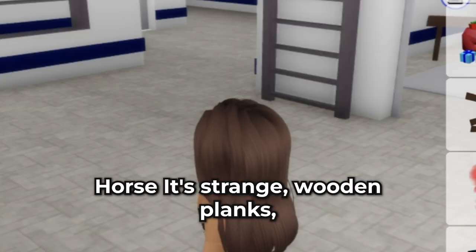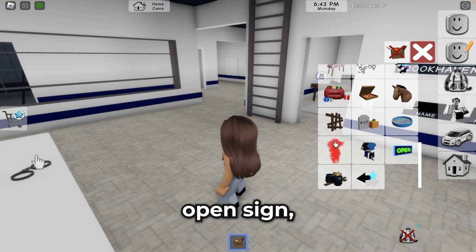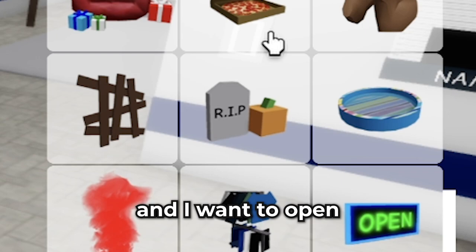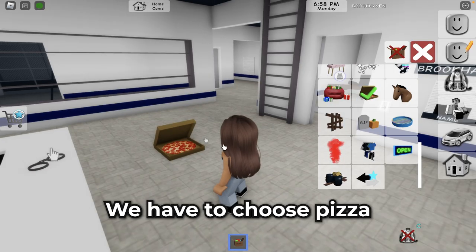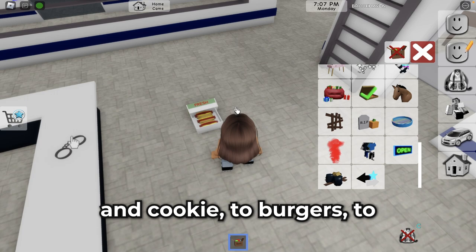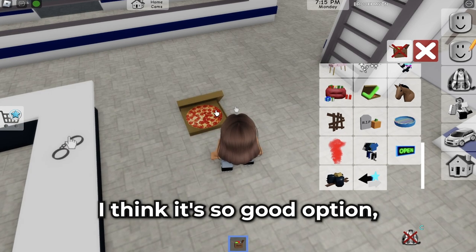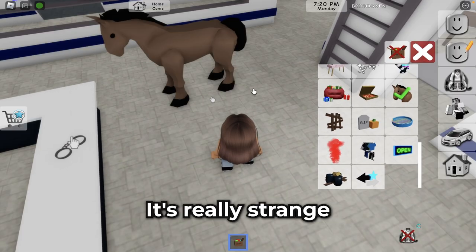I want to open the first option. We have to choose pizza, and we can change this pizza to coffee, cooking, two burgers, two hot dogs, two tacos, or pizza again. I think it's a good option! But now we can choose horse — it's really strange because we already have the horse in our vehicles.